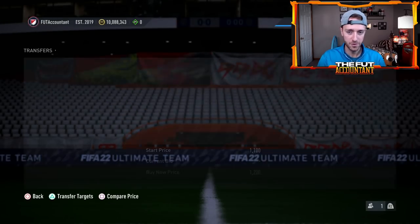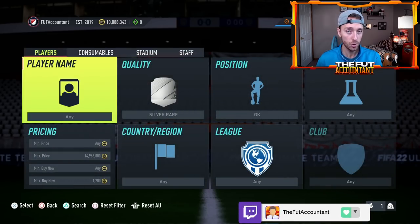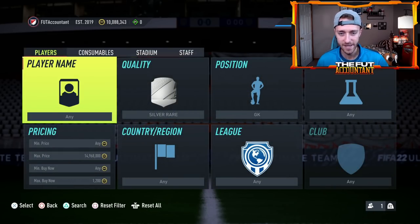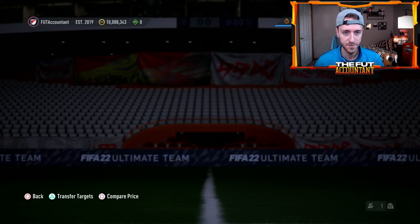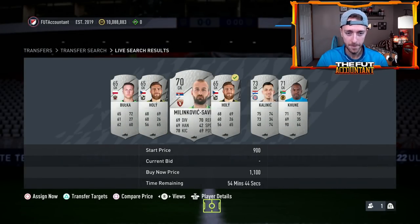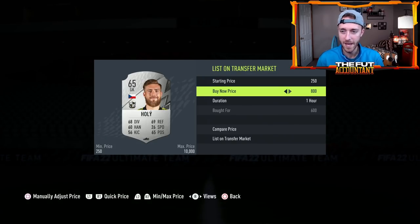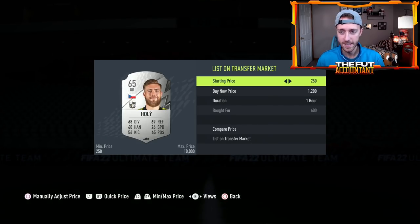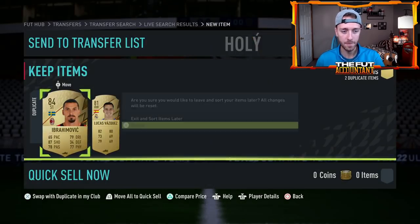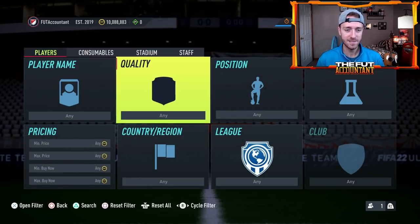Right now, here's a filter I've found: rare silver cards are in demand, especially the goalkeepers, because of some of the SBCs out right now — the elite SBCs and the daily SBCs for Foot Birthday swap tokens, which require rares. So for example, 600 coins for this rare gold keeper — I instantly know I can sell him at 1,200 coins within the hour just because he is a rare silver goalkeeper. That's what you can do. You can find silver cards like this that are up in price for a certain reason.